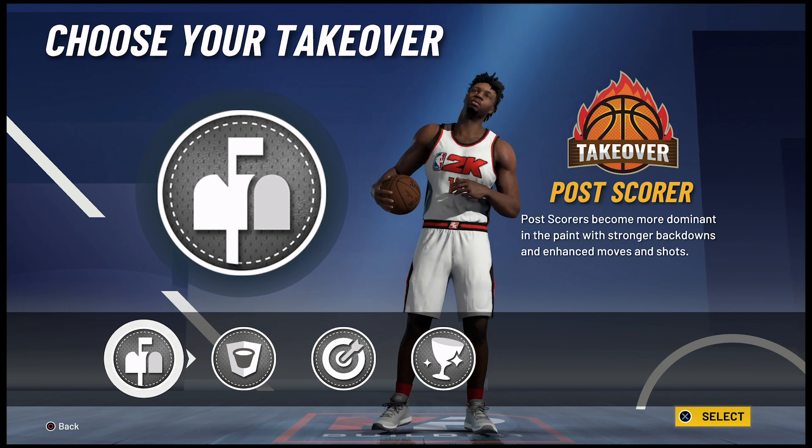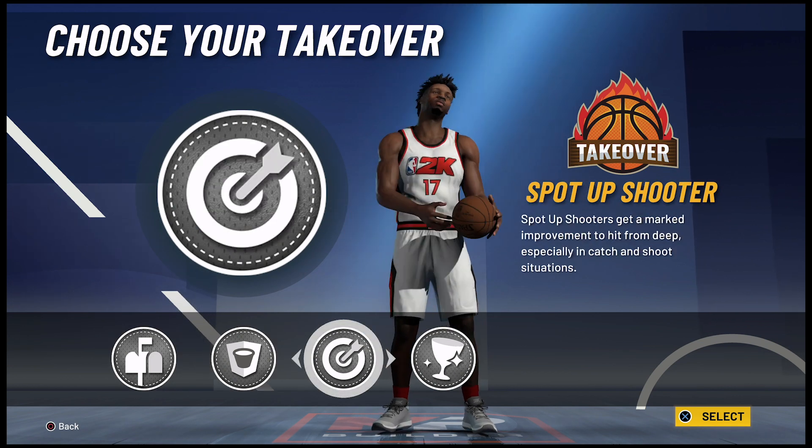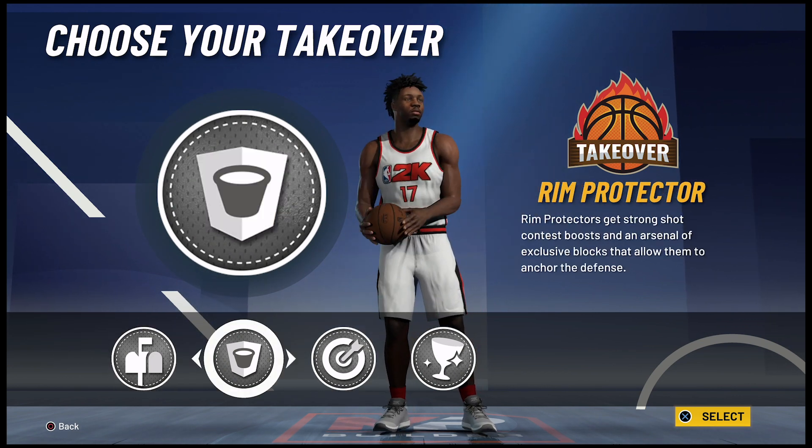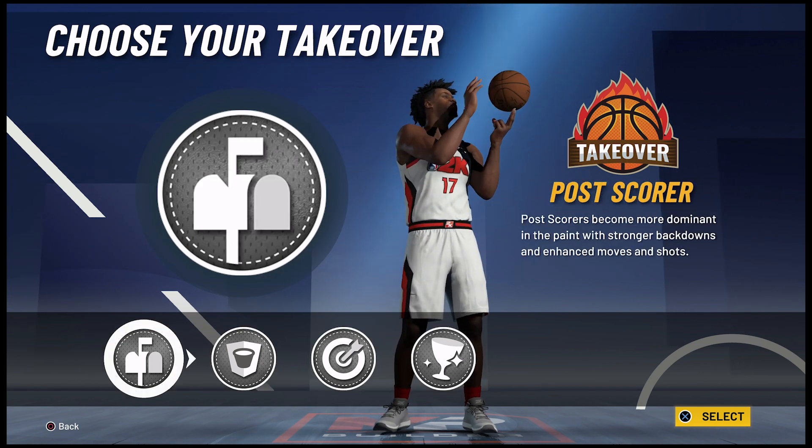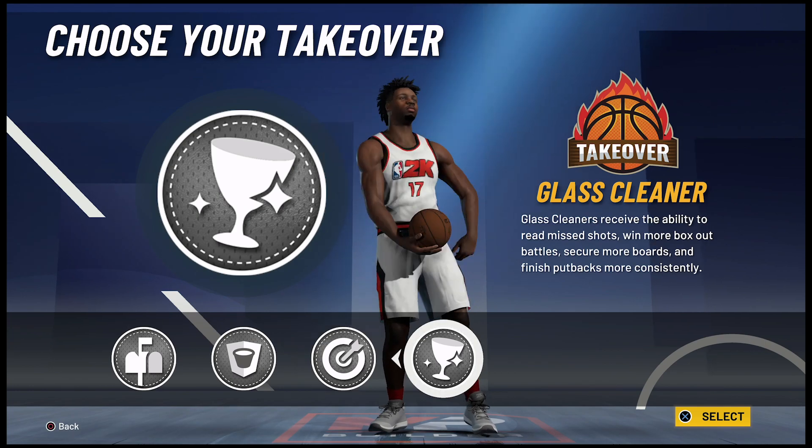For the takeover, I would either go with the sharp takeover, the post score takeover, or the glass clean takeover — it's completely up to you. But his rebounding is a little low so I'm going to go with the glass clean takeover.